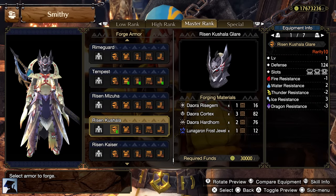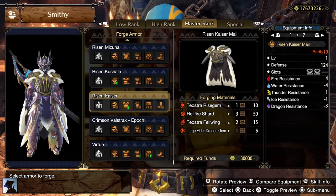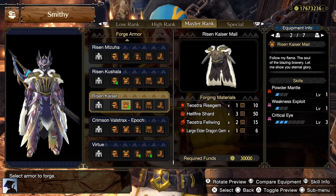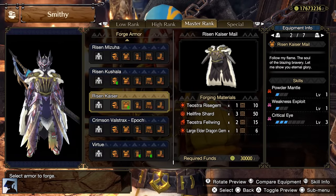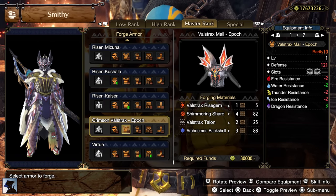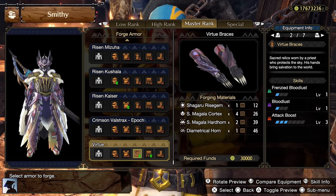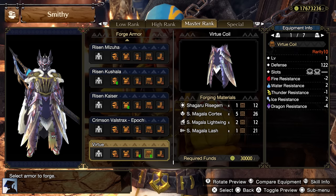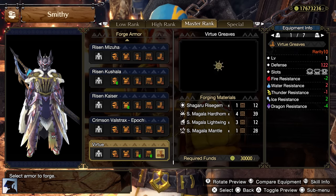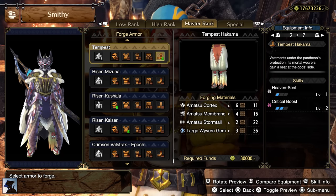For the Helm we use the Risen Kushala, which gives Wind Mantle and Wirebug Whisperer at level 3. For the Chest, the Risen Teostra, giving us Powder Mantle, Critical Eye 3, and Weakness Exploit. I've already made two videos explaining how Wind Mantle and Powder Mantle work, so check those out if you missed them. The big change comes with the Arms, Coil, and Legs. For the Arms and Coil we use the new Risen Shagaru, which gives Frenzy Bloodlust, Bloodlust, and Attack Boost 3 for the Arms, and Frenzy Bloodlust, Bloodlust, and Weakness Exploit 2 for the Coil — and look at those slots, this Coil should be illegal. For the Legs we'll use the Tempest Akama from Amatsu, which has 2 level 4 slots, Critical Boost 2, and Heaven Sent.